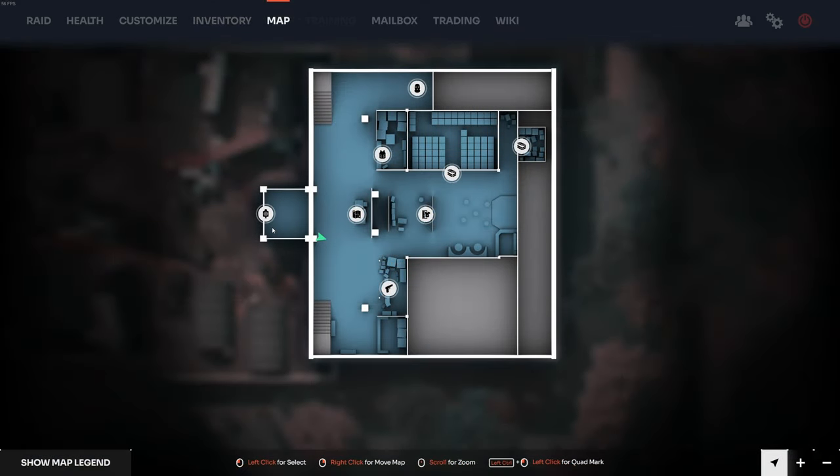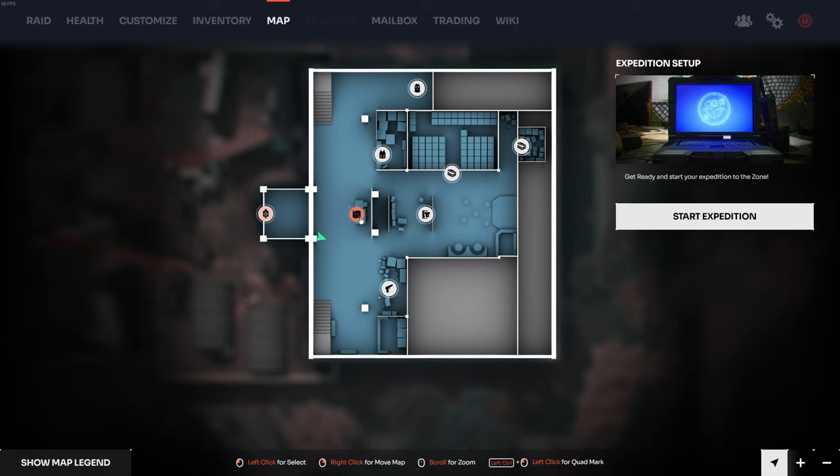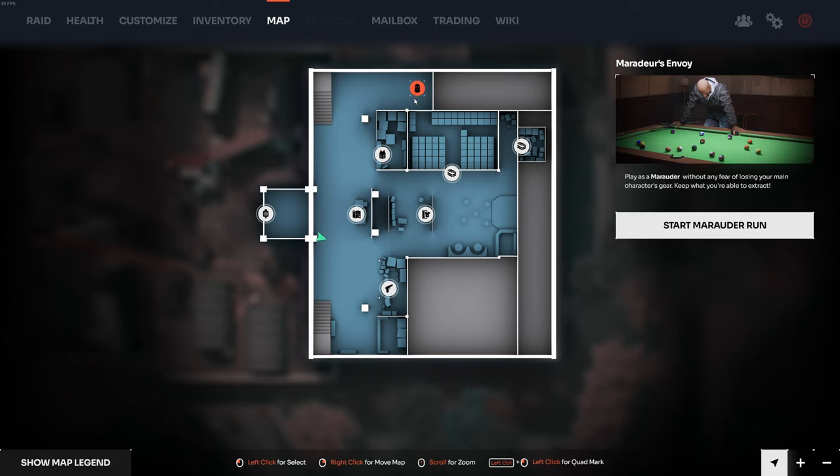There's a shooting range in the lobby and the traders. You can access the traders from the menus also, so I have no idea why the redundancy. But I guess it's 2024 — every game must have a stupid lobby by now. I can see this lobby being useful, so never mind.